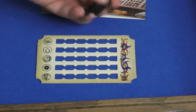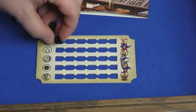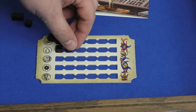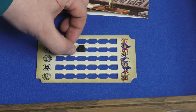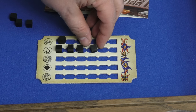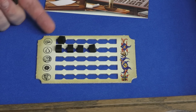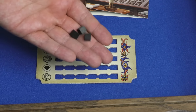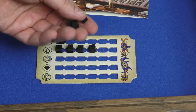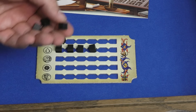Each round, players are going to secretly take black cubes and put them on the different actions they want to take. If you want to take an action, you'll have to put at least one black cube there. But if multiple people do it, whoever puts the most there gets to do it first. If there's a tie, whoever goes first in turn order will break that tie — however, that person has fewer cubes. At the end of every round, everybody gives one black cube to the person who was first, and they will be last next turn.